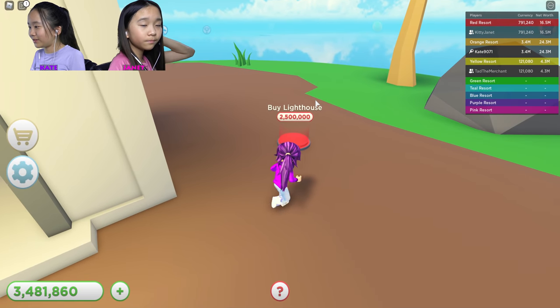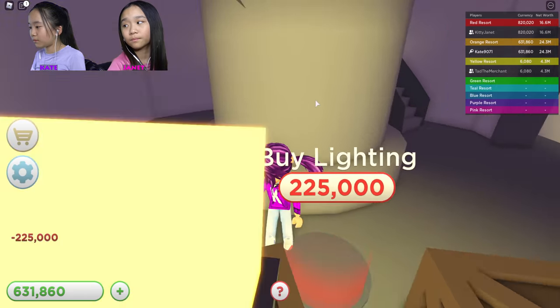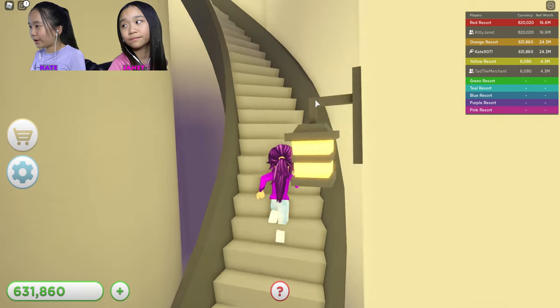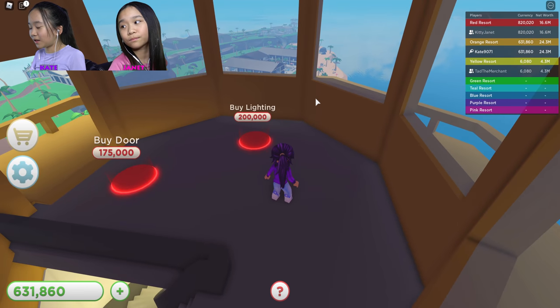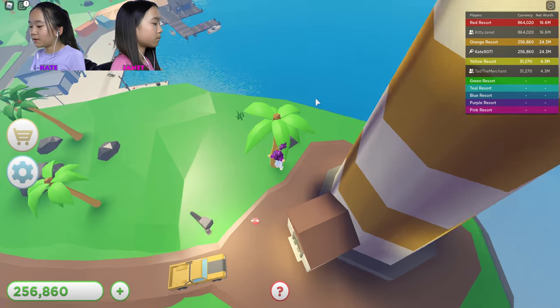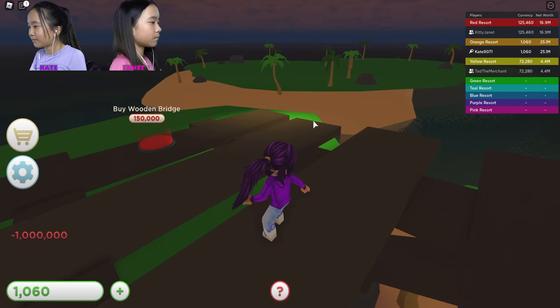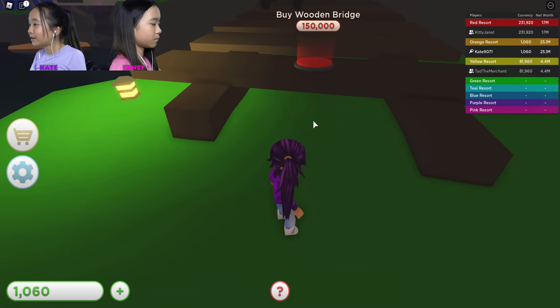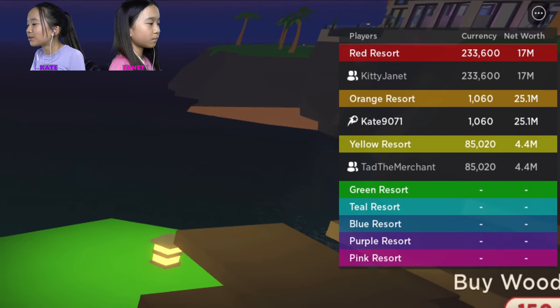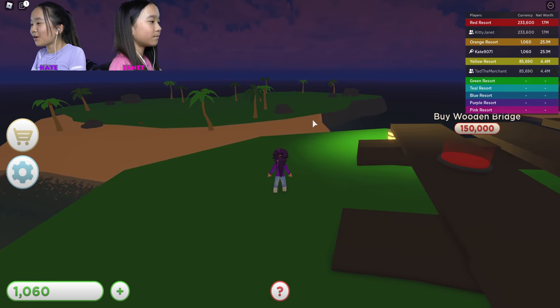Let's buy the lighthouse first, even though it's two million five thousand. I want to get the lighthouse — let's check it out. Lighting and door — we got a beautiful lighthouse up here! I don't have enough for the thing on the bottom. For my last item, I'm gonna get this island. Wow it's huge! My net worth is 25.1 million — that means I basically spent 25.1 million since I don't have any money left. So that's what we have for today, guys — hope you enjoyed! Thanks for watching, give a big thumbs up, and we'll see you in the next video. Bye!